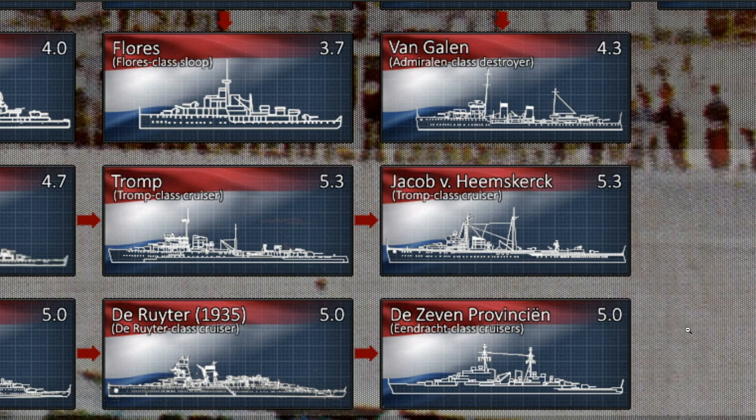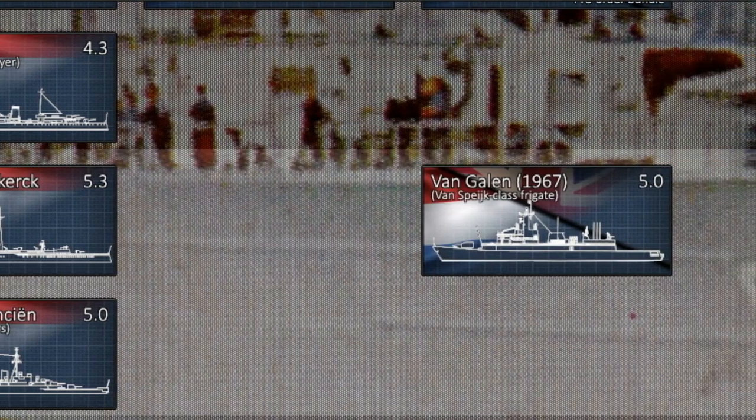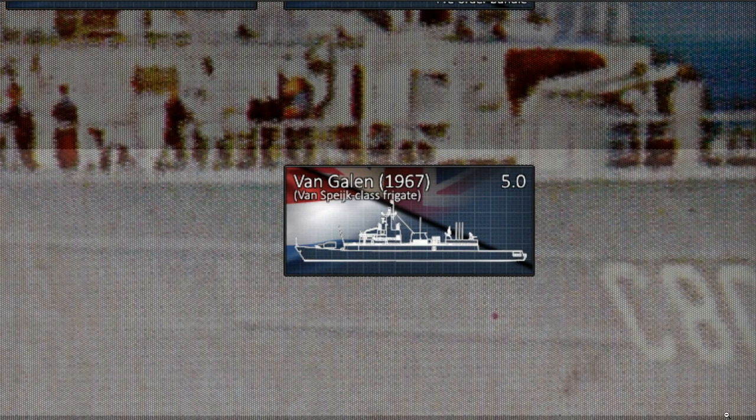The Tromp-class cruisers were used in the Dutch East Indies. Both actually survived the war, but the Tromp was decommissioned in 1955 and later sold for scrap. The Jakob van Heemskerk became an artillery instruction ship in 1947, but was also sadly decommissioned and sold for scrap. After World War II in the 1950s and 60s, a lot of interesting ships were left to the wayside — missiles and guided torpedoes made larger ships less prominent.